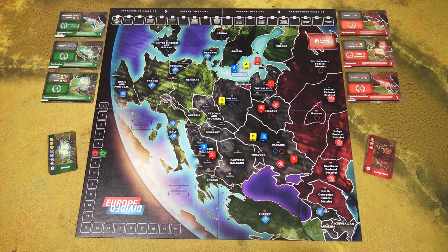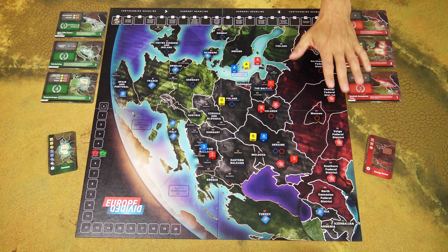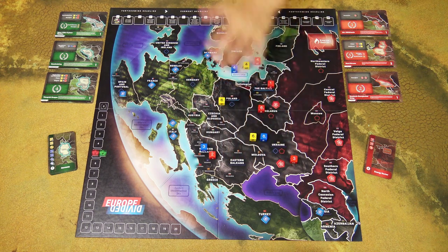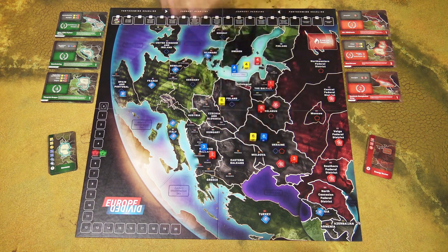In Europe Divided, players will take control of one of two powers: Western Europe, controlling both NATO and the European Union, and Russia. Players will use cards to take actions each turn to establish political and military influence in contested regions. The goal of the game is to win more prestige points by winning historical events and by gaining dominance in these contested regions.